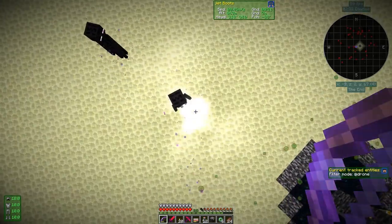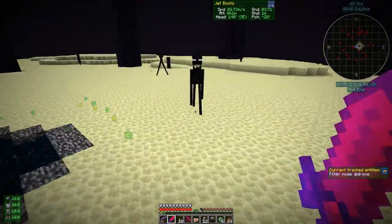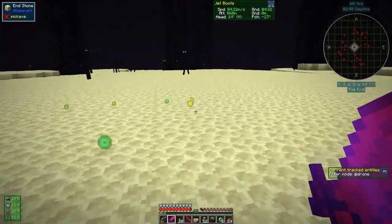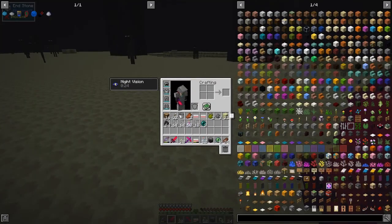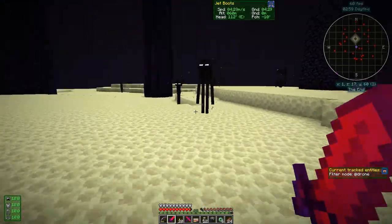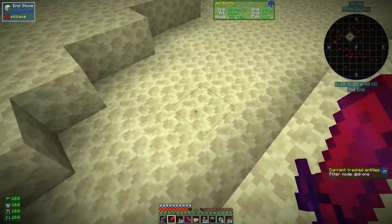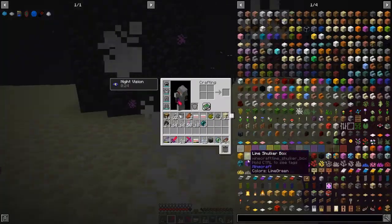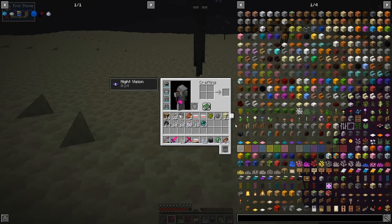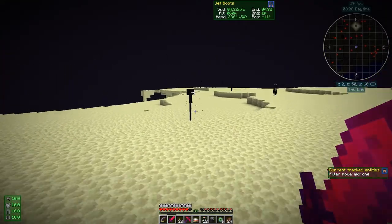Now it's time to get XP. This aggroed one is a one-hit kill with this sword. We get about two ender pearls per kill in this case. This sword is really effective — six, eight, sometimes you actually get four. Then we get ten, so that's twelve total. I'm getting about two per hit with the sword.